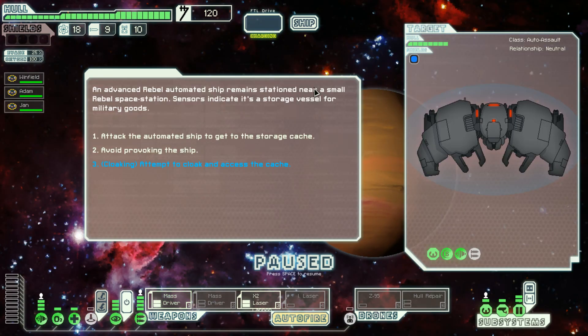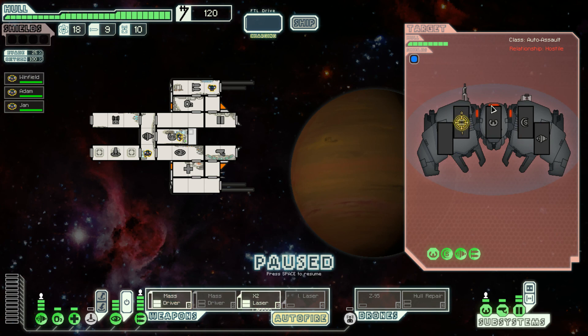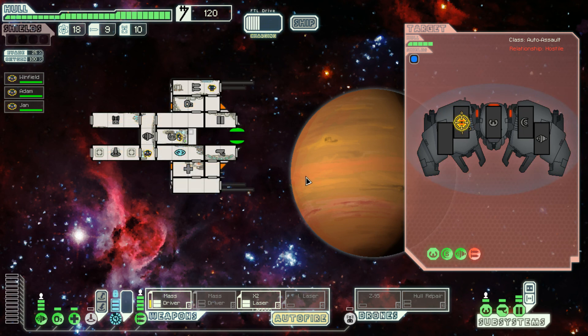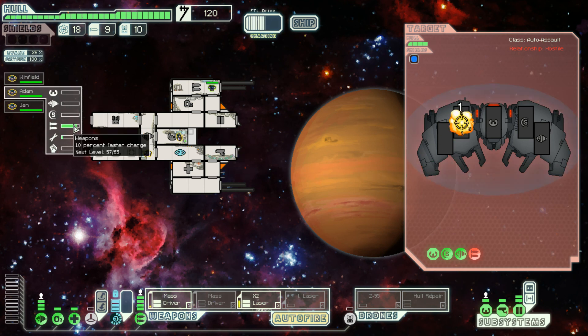An advanced rebel automated ship remains stationed near a small rebel space station — sensors indicate it's a storage vessel for military goods. I have a cloak so I can just destroy it using the cloak. Cloak up and now show yourself Mr. Adam — you may even level up. This is a bomb launcher which is the most annoying ever. But we've taken out their weapons. Now you are screwing around — come on, you can do much better.